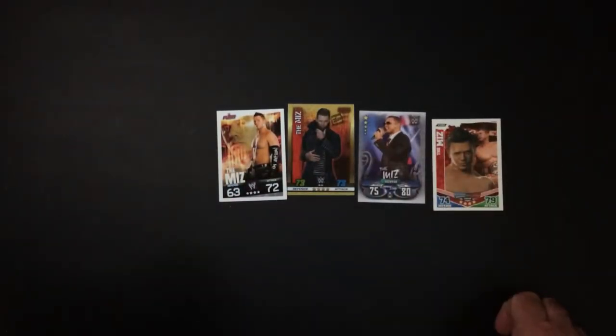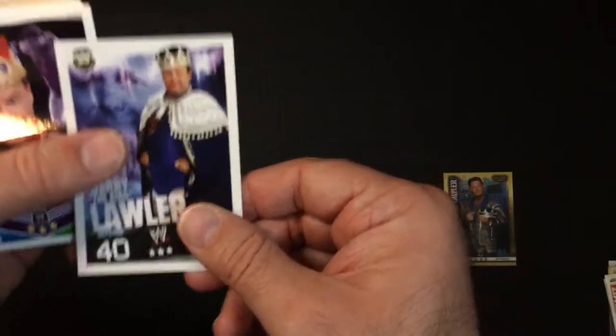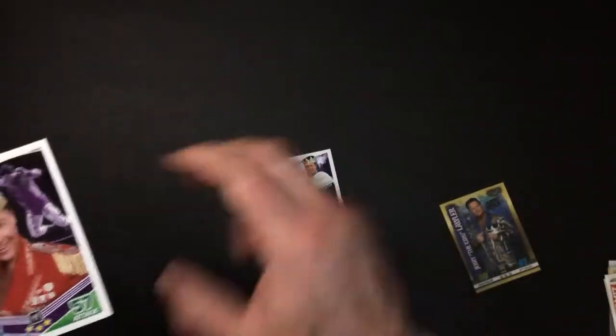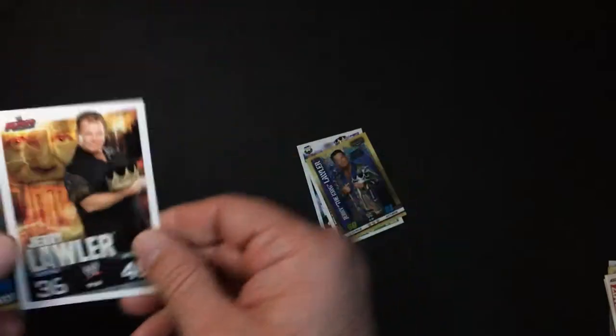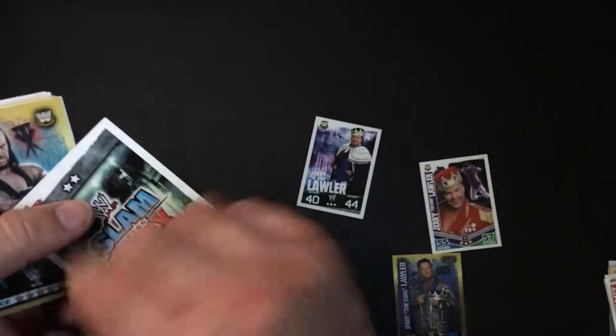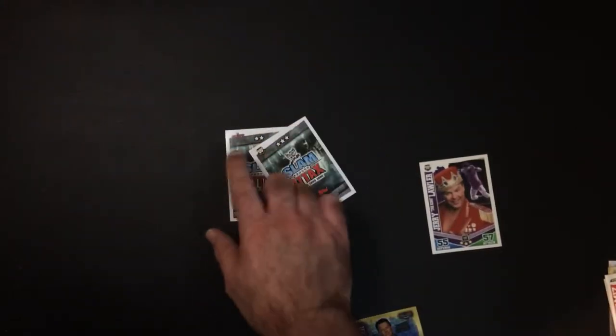Next up we have The King — Jerry Lawler. He's 60 attack, 61 defense, three-star from the 10th Edition. Then we have Jerry 'The King' Lawler at 40 and 44 — quite a bit weaker — and 55 and 57 right in the middle, which is probably from Mayhem. One more card here, 36 and 40 — looks like we have a two-star and a three-star, Raw and Legends.